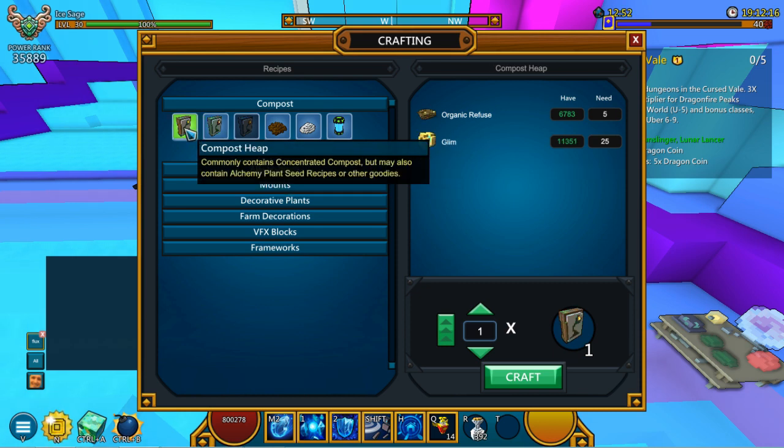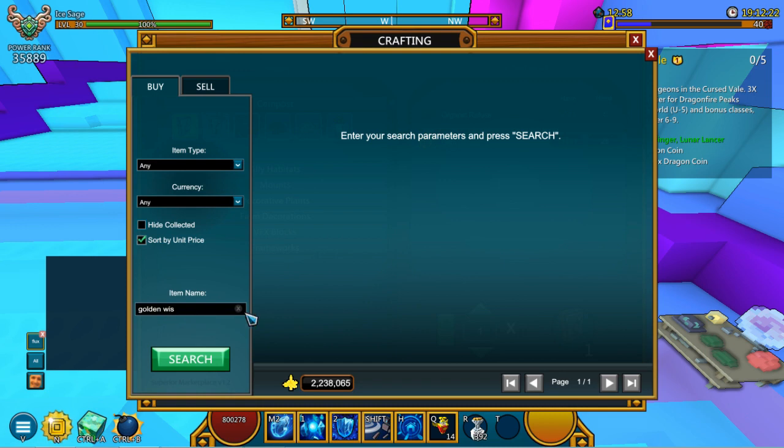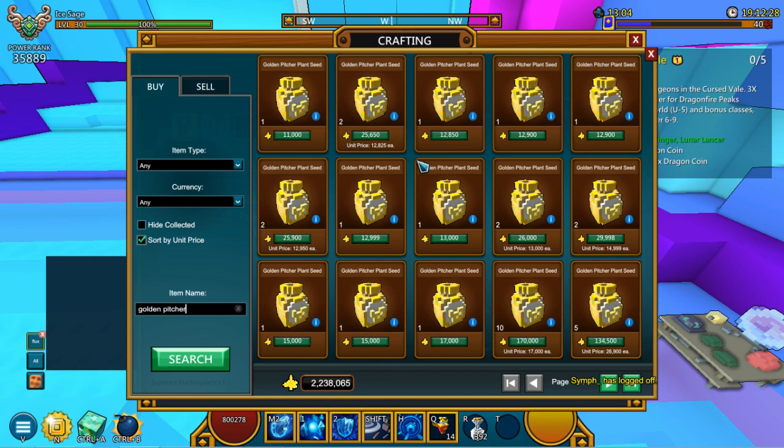This one will give you concentrated compost and alchemy plant seed recipes as well as give you this golden pitcher plant. Let's take a look — golden pitcher — which will be quite an expensive amount as of right now: 11,000 flux. Not really insanely expensive, but decently enough to actually harvest each.